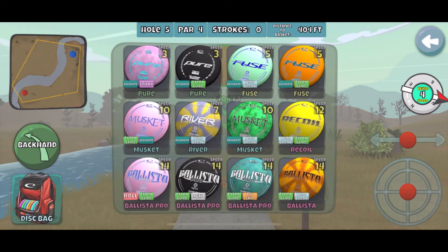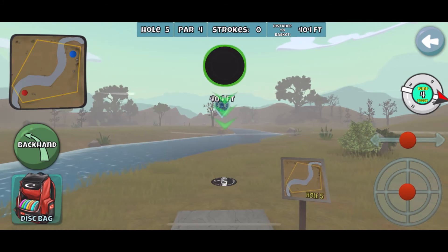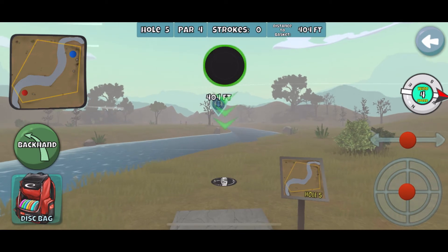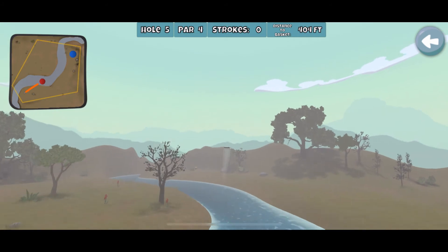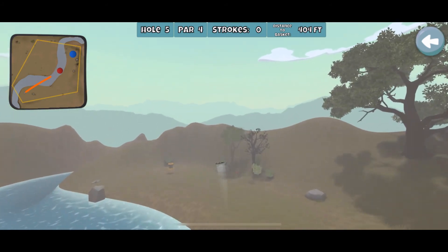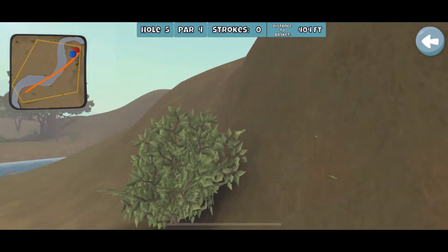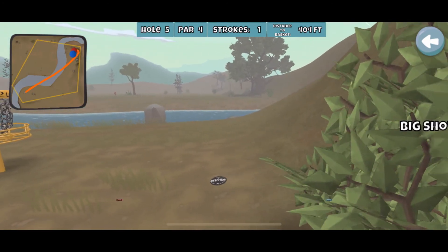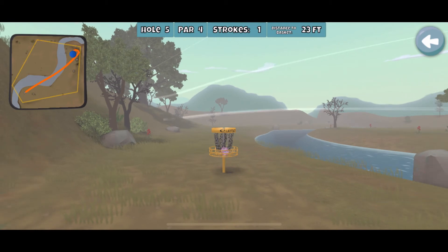My aim point — I don't think I adjusted the initial aim point yet. I'm pretty much keeping the same horizontal line, but just moving it over to the right. Then I do a full send with a light glide Ballista Pro, hoping to get ideal ground action. I kind of treat this as a roll around the mountain. And that worked out pretty well — that's pretty much exactly what I'm trying to do there.